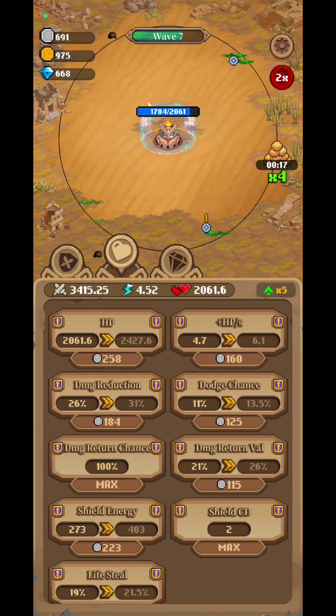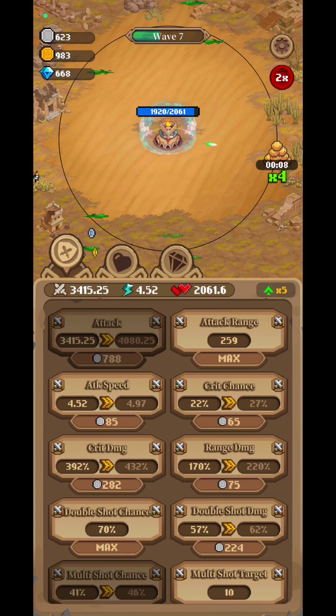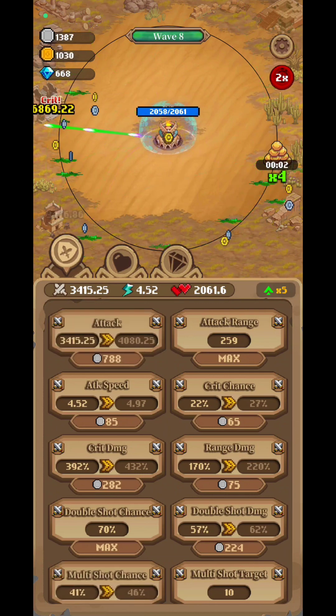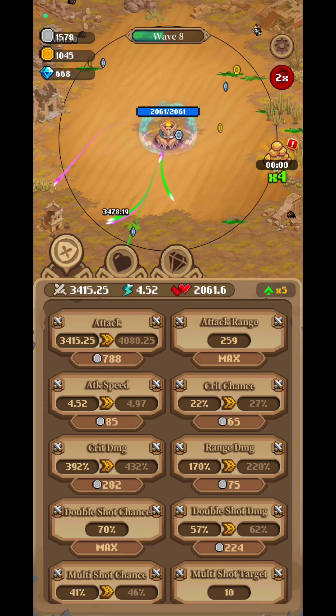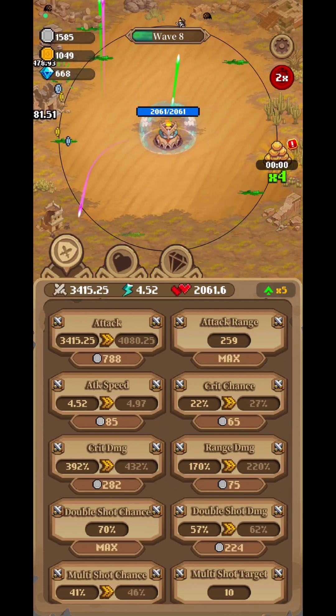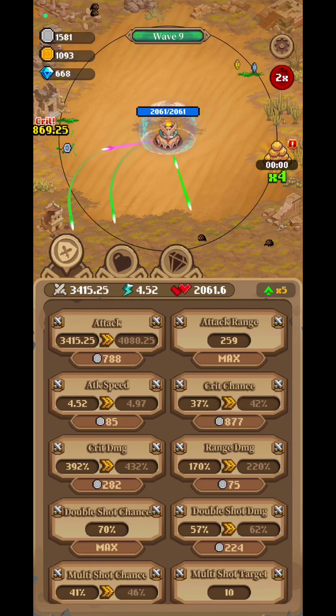Eventually, you will reach the maximum amount you can upgrade even in the offline game. For example, the attack range is maxed out outside the game — not in-game with silver, but outside with gold coins. So I can no longer upgrade my attack range when I jump into a game. Some things you'll eventually be able to max out outside the game, most probably attack speed as well, and critical chance — which will be somewhere around 51%. It will cost quite a high amount of gold coins, but you can definitely make the best out of it.